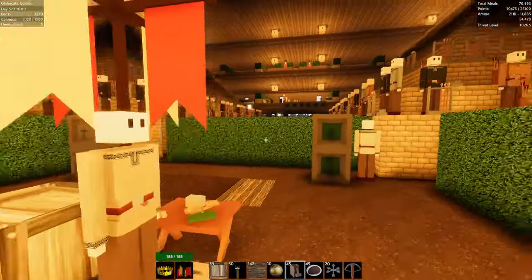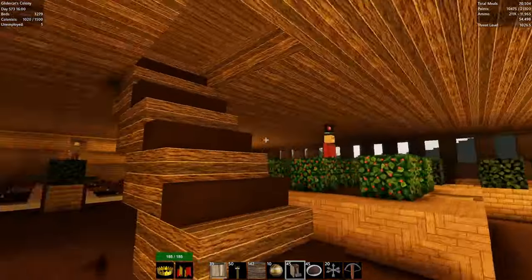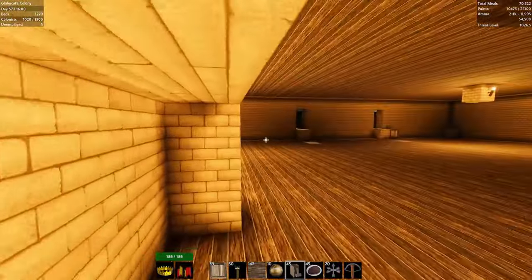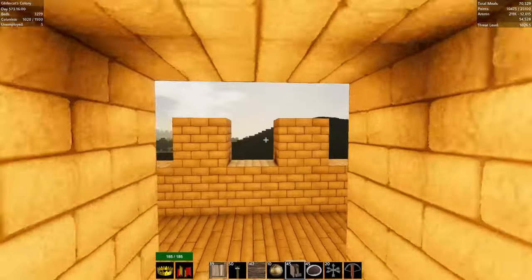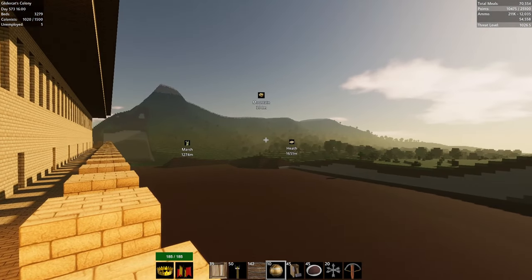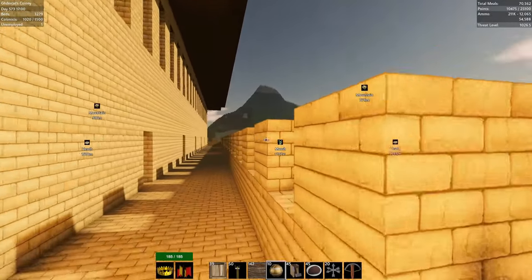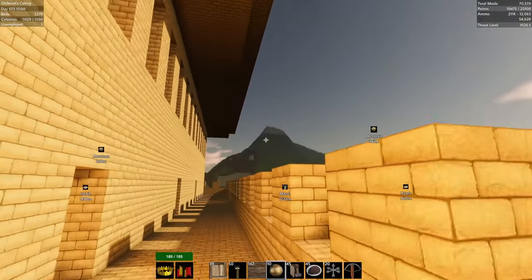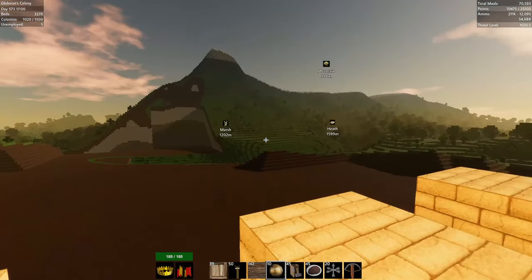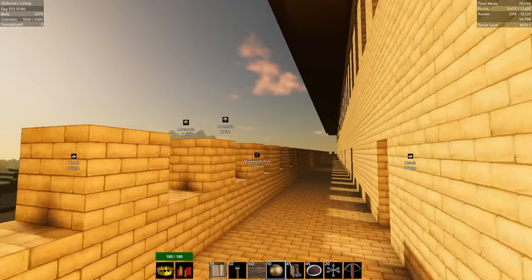Let's get a view and see where we want to put our outpost. I think we might want to go to the mountains first. Grabbing the astrolabe — there's a mountain in the distance, 394 away. I could put an outpost right there, but I kind of want one that's a little further away. That seems a little boring. There are mountains way off in the distance — let's look at those.